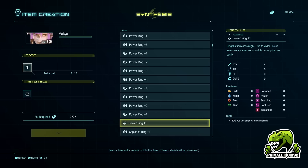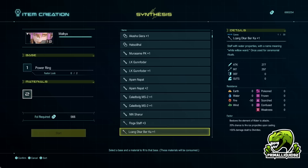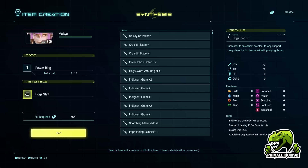Right now I've got a power ring there — it already has a factor on — and then I would choose the second item which has the factors I want to move. For example, right there there's casting time minus 20%, I would want to move that factor across. Because there is one factor on the base and four on the material, that takes us up to five factors total, meaning we are going to lose one of these factors. To make sure we don't lose the one we want, save your game. If you lose the factor you want, just reload your save and try again. The item you use in the material section will be lost after the synthesis.